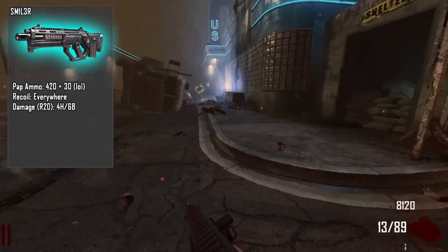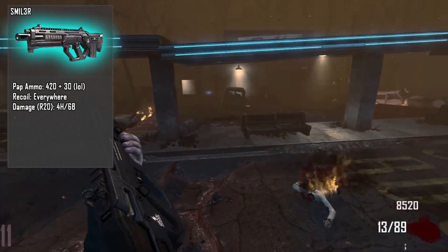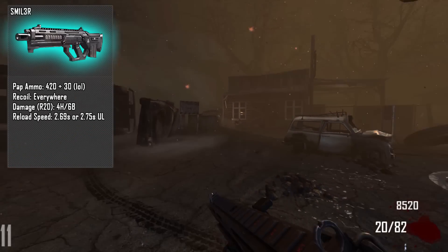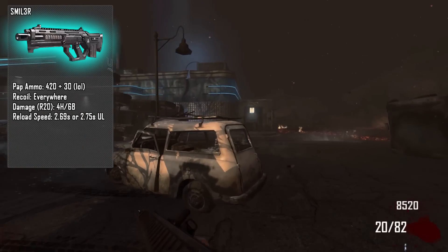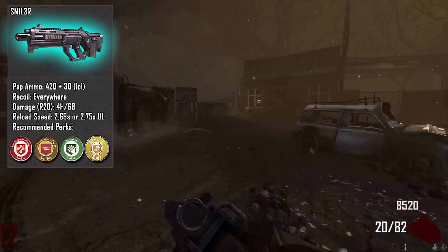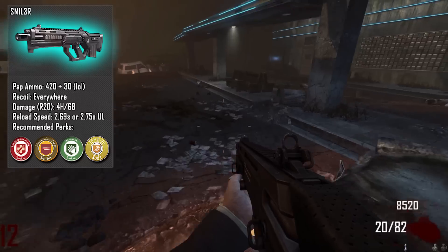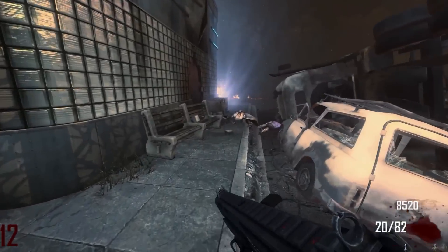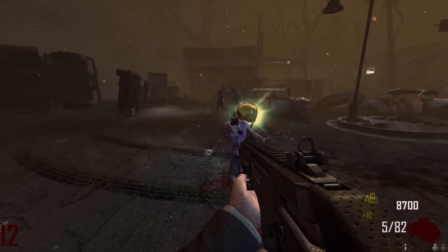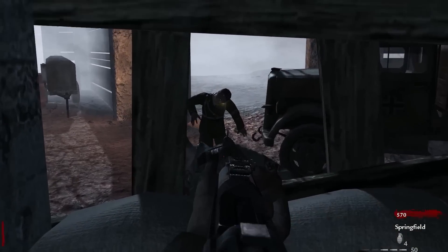The damage is really good honestly, but the accuracy is horrible and you can never fix that, which is the worst part about this weapon. The reload speed is 2.69 seconds loaded or 2.75 seconds unloaded, which isn't bad. The recommended perks for this weapon are Juggernog, Double Tap, Speed Cola, and Stamina. You want Juggernog obviously, Double Tap to make the gun a bit more powerful, Speed Cola because it can take a while to reload, and Stamina so you can run away from the zombies as fast as possible.